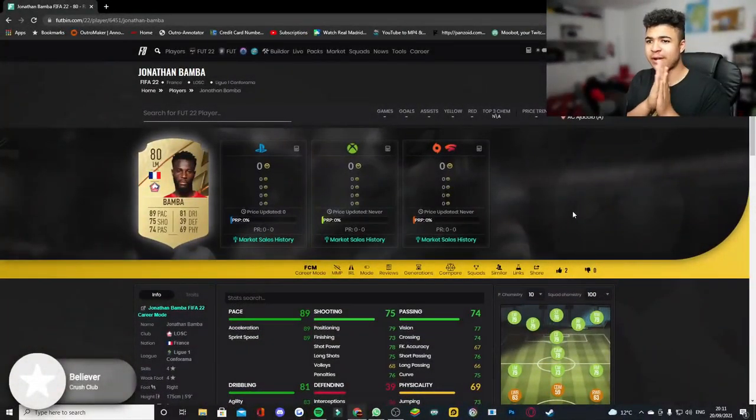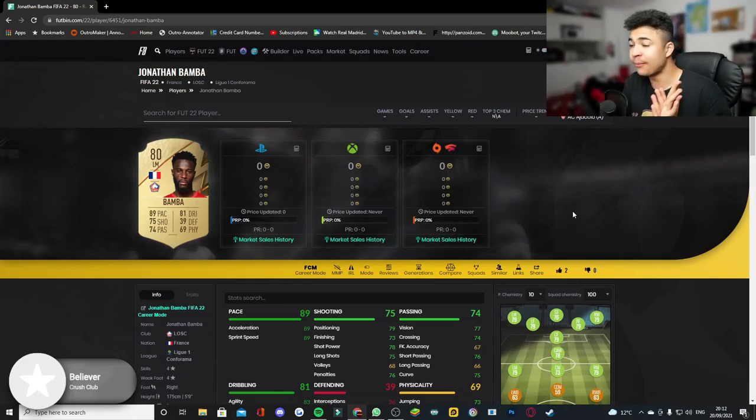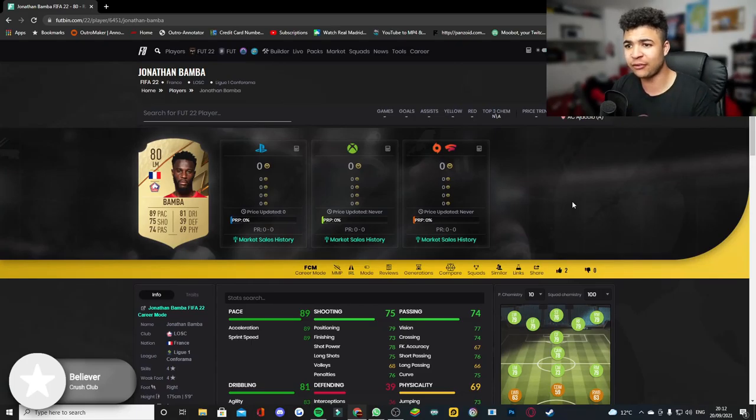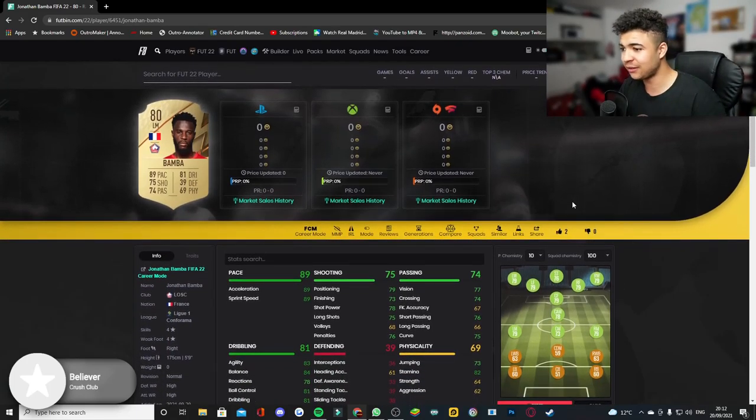Right then guys, the first player we're going to be talking about is none other than Jonathan Bamba from Lille. This card, with the full database now being released, he looks nuts. Obviously his in-game stats look insane for a starter card with 80 pace, 81 dribbling, 35 shooting, 74 passing, and 60 physicality.